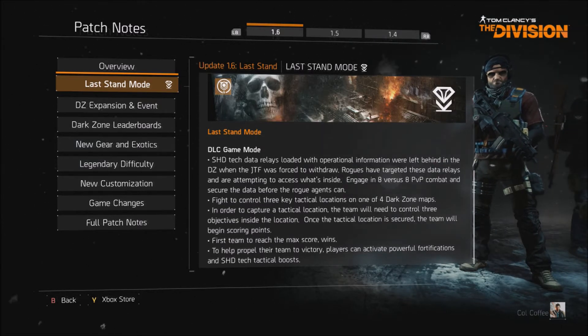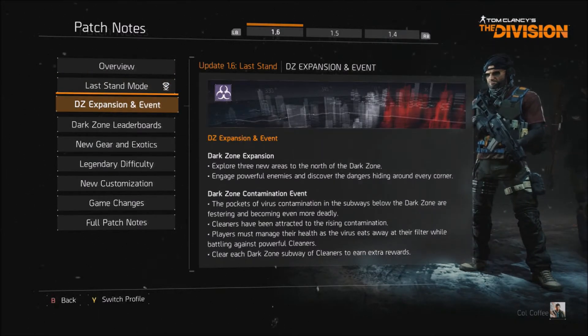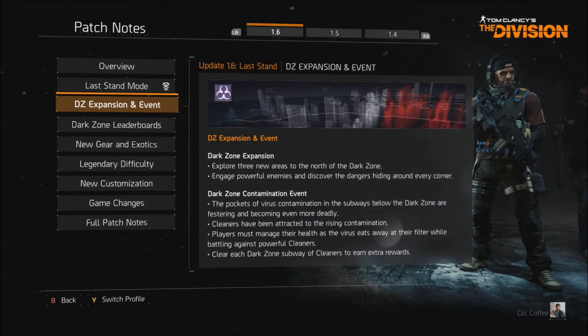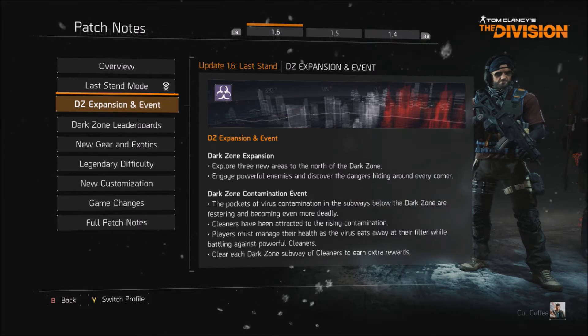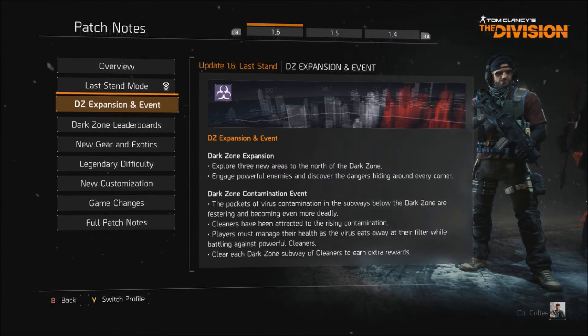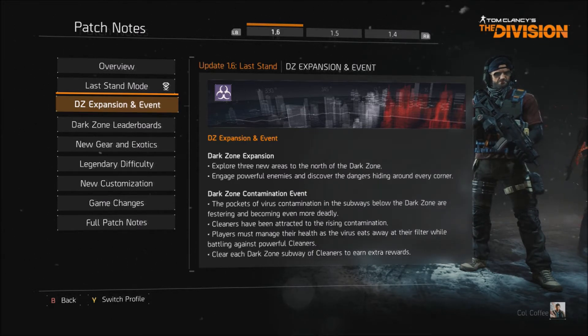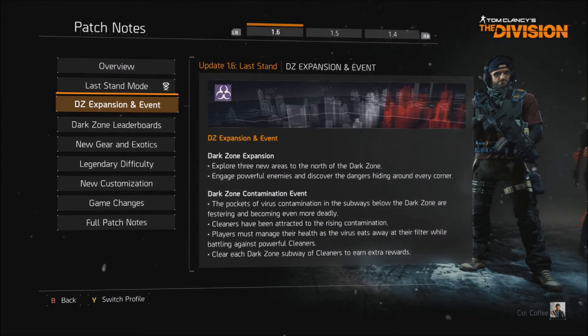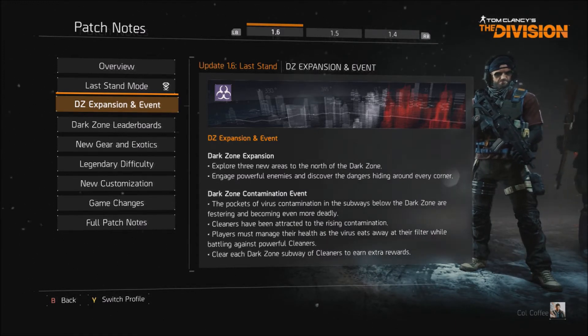The dark zone expansion and contamination events are pretty cool. They have added another three dark zone sectors across the entire map, and they're not just small reworked areas — they are three entirely new areas north of the map that we already have. It's close to but not quite Central Park, and these are entirely new areas we haven't seen yet.